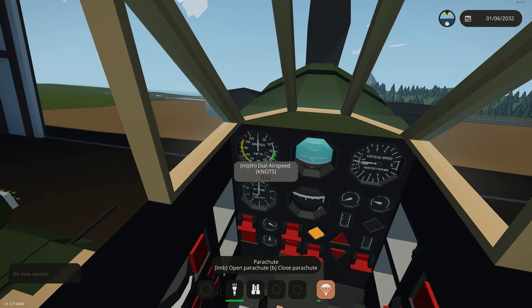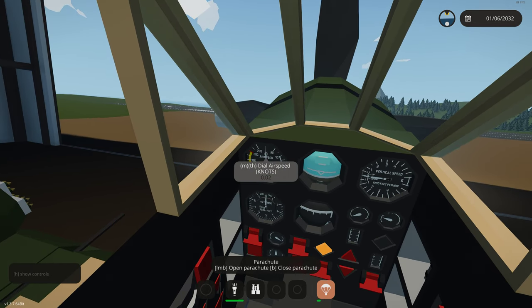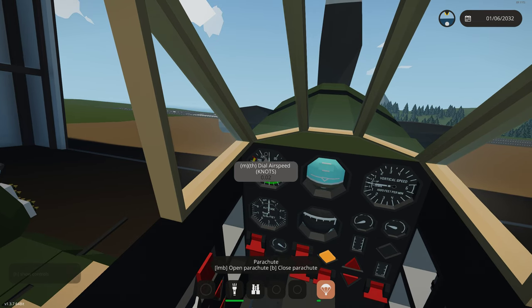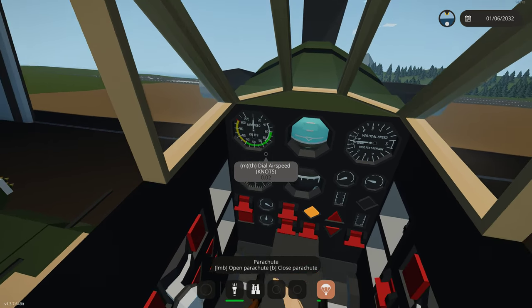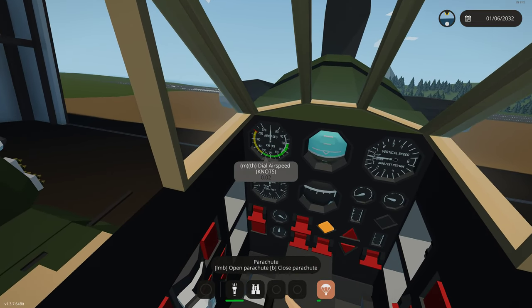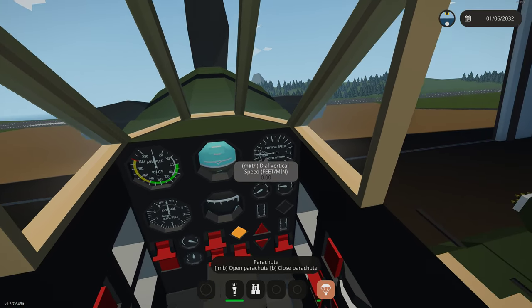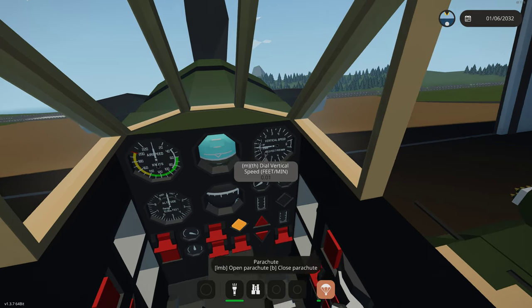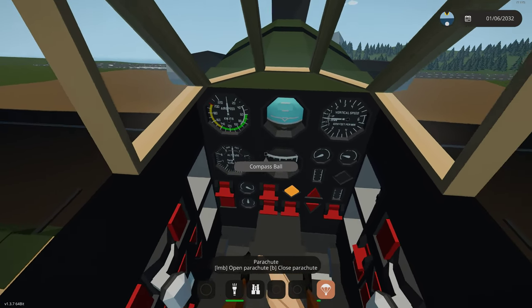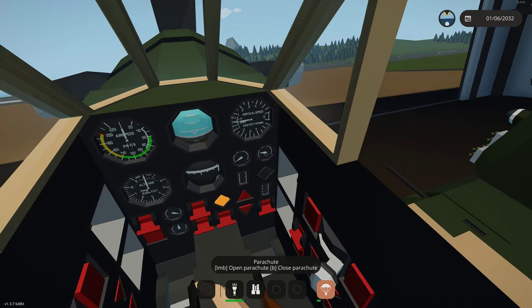These are Thales gauges, excellent for an aircraft of this vintage. We have our airspeed indicator — the real aircraft could do about 260 knots and this one tops out around 230, which fits well with the Thales airspeed indicator that goes up to 220. We have an artificial horizon, Thales vertical speed indicator, Thales altimeter, and a compass ball. Here we have engine RPM and temperature.